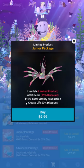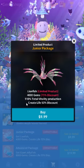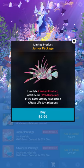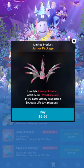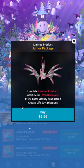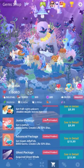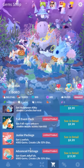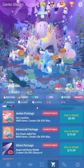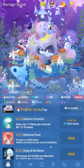What they really mean when they say 110% total vitality production is it gives you 10% more — that one there should be a plus sign. It's plus 10% vitality production. It's not double and then 10% more, which is what it sounds like. No, it's just 10%. So the $5 package I would say is kind of worth it. If you're going to buy anything, that would be the one thing I'd say is fairly worth it, because 2000 gems is more than a couple of upgrades for your skills.